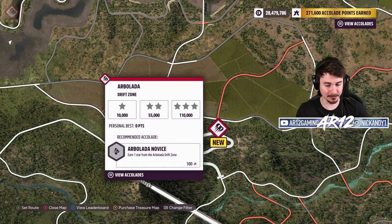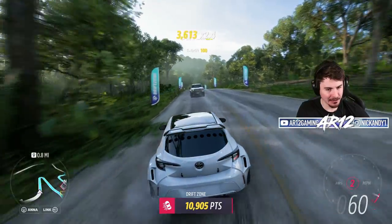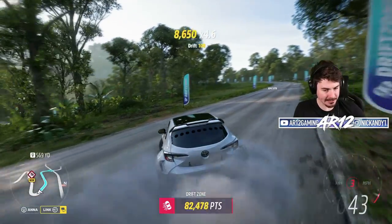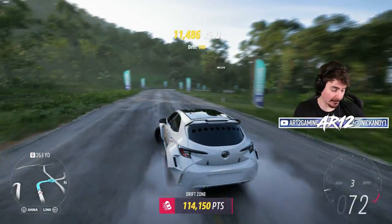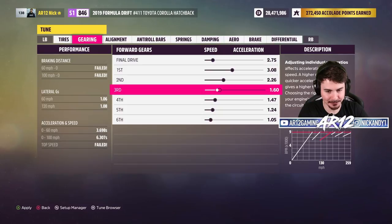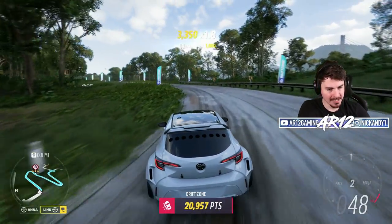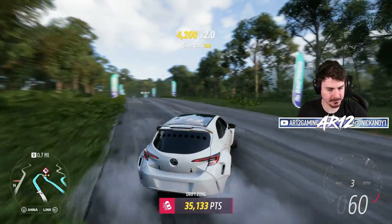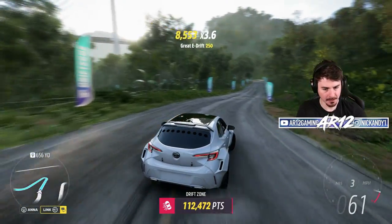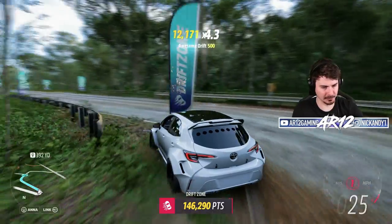Here's a nice little drift zone — 110,000 points for three stars. I fixed up the tune on this thing and it slides real nice. I'm going the wrong way through this drift zone, going up the hill instead of down. This is not going to be the best for points, but it's so stable — that's already three stars. 150,000 points. I need to extend these gears. This is way better after we tuned it. Into the zone again going the other direction — can we beat 147,000? It just drifts so nicely. We've already beaten our personal best and I'm literally messing up.